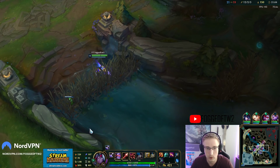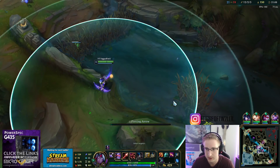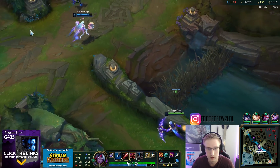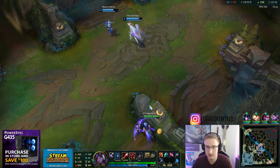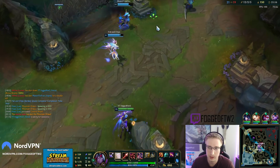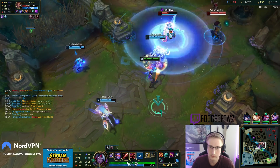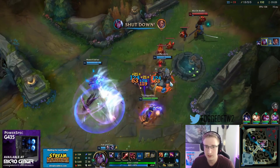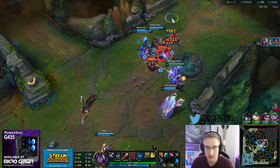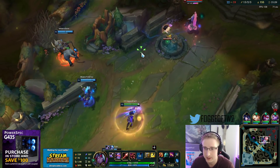Runaan's is such a big spike with this setup and I'm at 1.98 attack speed plus I got Lethal Tempo so I can attack even faster. I got a person - kind of a big shutdown. What was he doing? He got a little bit cocky, so I happened to punish that.